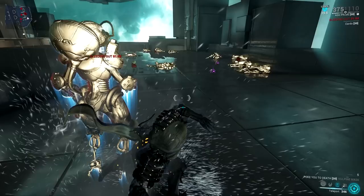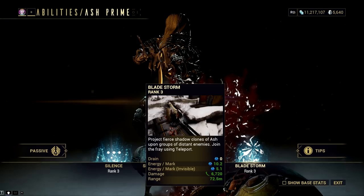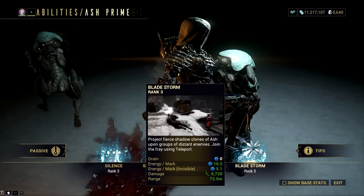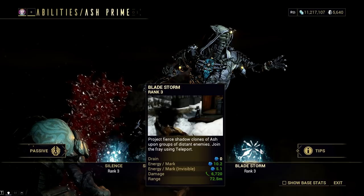Ash's final ability is Bladestorm, which lets you mark enemies and send out clones to kill those marked targets afterward. Marking enemies drains 12 energy each, or 6 energy while Ash is invisible via Smokescreen. The damage of each clone is affected by ability strength, Steel Charge, Savage Silence, Radiant Finish, Arcane Fury, Arcane Blade Charger, combo counter multipliers, and Viral status. Bladestorm gains 25% additional damage per combo multiplier, up to a 3.75x multiplier at 12x combo, or 4x with Venka Prime equipped at 13x combo.